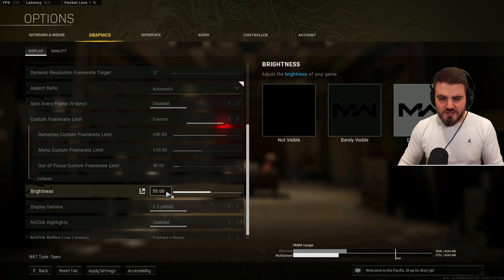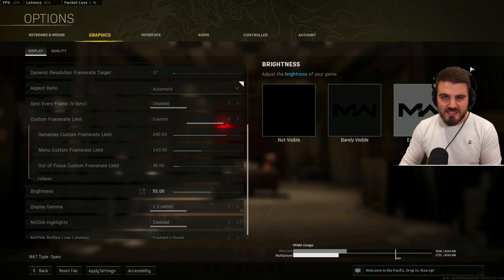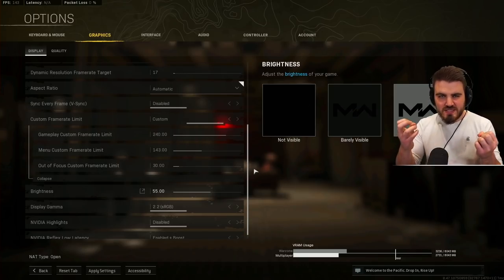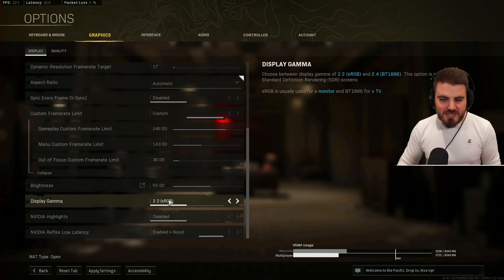Brightness — I put this to 55; the default is 50. I find that 55 makes everything pop a little more and I can see in dark areas a little easier. Display gamma — set it to 2.2 sRGB if you're on a monitor. If you're playing on a TV for whatever reason, set it to 2.4, but on a monitor use 2.2.